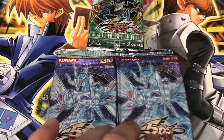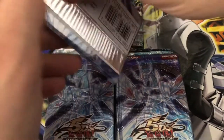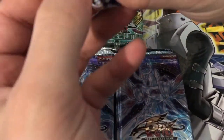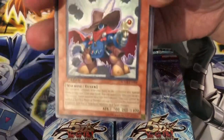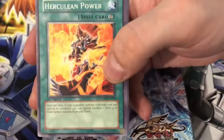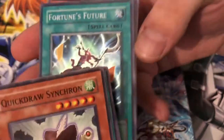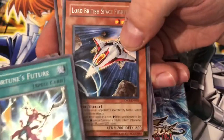Can we get an ultimate rare from Stardust Overdrive? Or maybe even skip ultimate and get a ghost? I know that's being greedy, but a hollow would be nice. I don't think I pulled one in the last video so we're on a cold streak. Awesome — Quick Draw Synchro, such an awesome looking card! Herculean Power and a super rare — Fortune's Future! Select one of your removed from play Fortune Lady monsters and return it to the graveyard, then draw two cards. Our rare is Lord British Space Fighter.